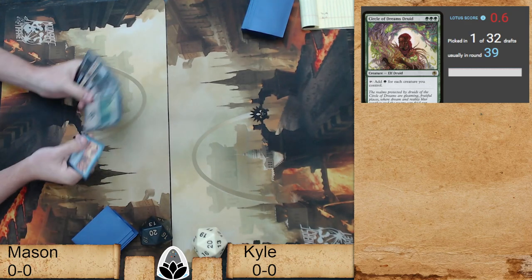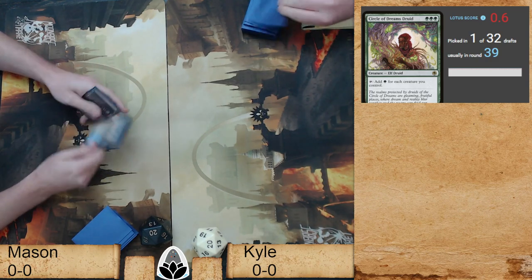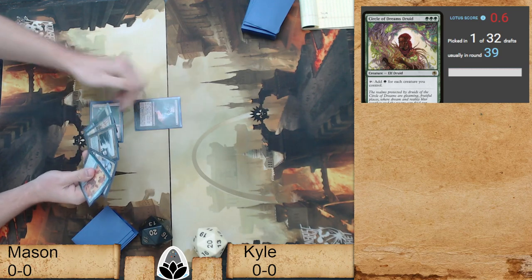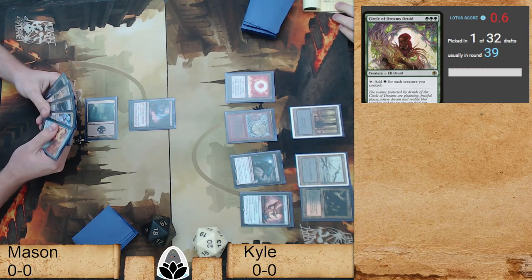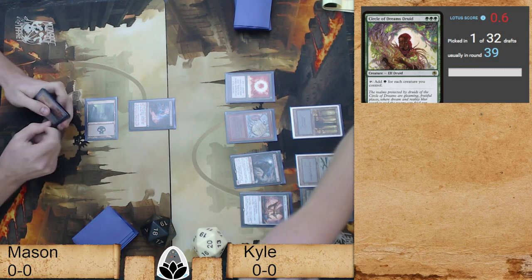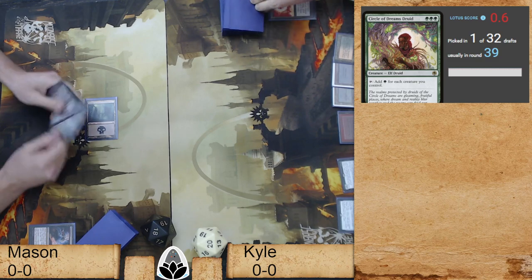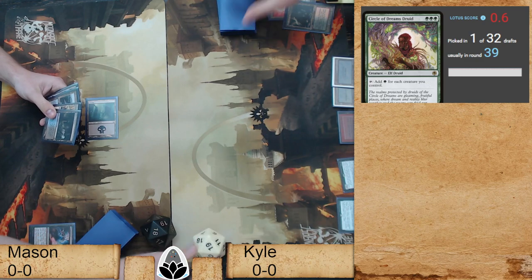We have similar decks here — these are grindy decks. Mason's got a little more late-game punch with his reanimate package, but they both have fair amounts of removal and are doing similar things. This is where Mason's probably favored: he gets to come out with Thoughtseize — the hand disruption. You have to take that Sol Ring here. He's got the removal from the Dauthi, so you take the Sol Ring, slow it down. You can't let your opponent go turn-one Sol Ring into Retrofitter activation.